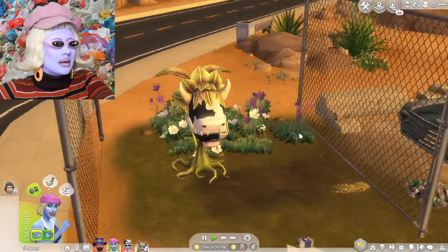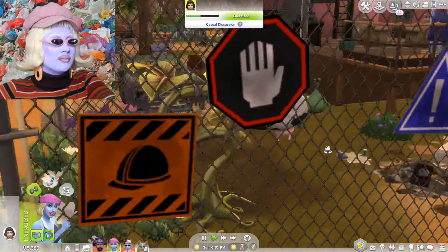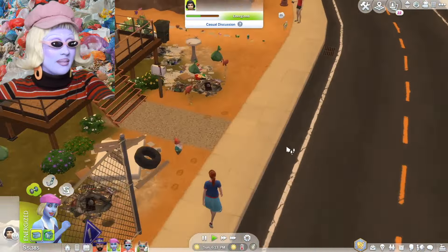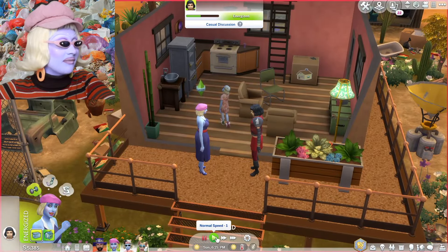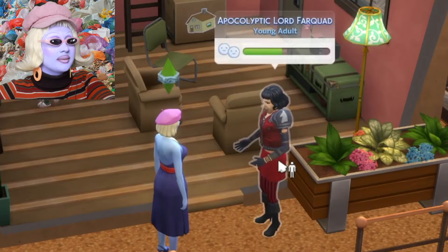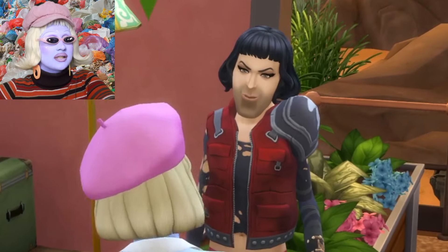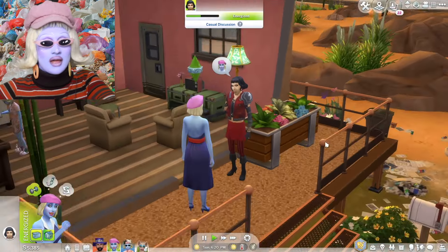We also have a cow plant in our garden, so if any of the neighbours misbehave in our house, we know what happens to them. Look who has arrived — this is none other than Apocalyptic Lord Farquaad! Hello, how are you doing? Welcome, everybody — Apocalyptic Lord Farquaad, and they are absolutely iconic.